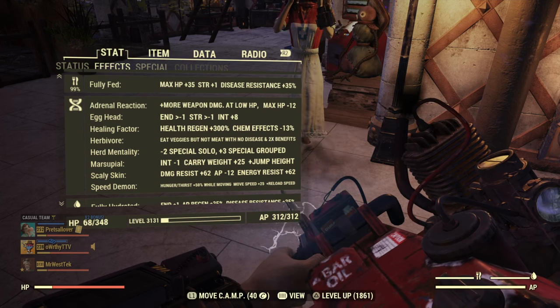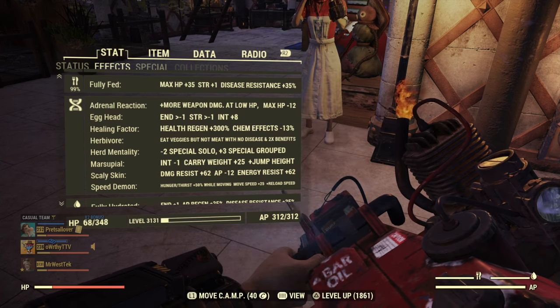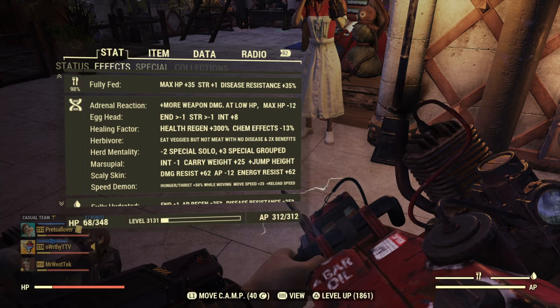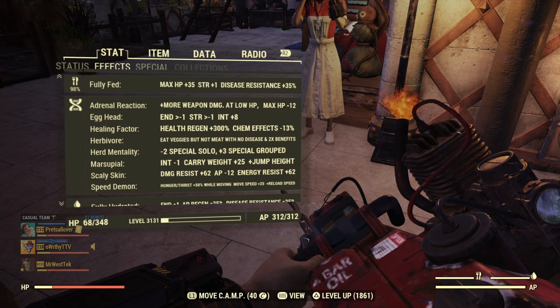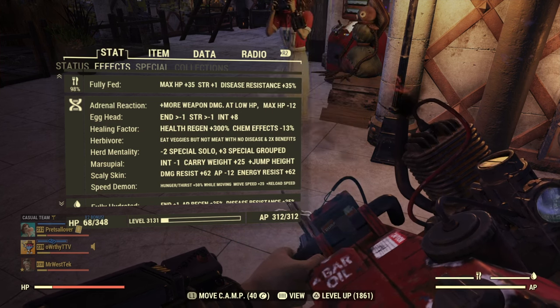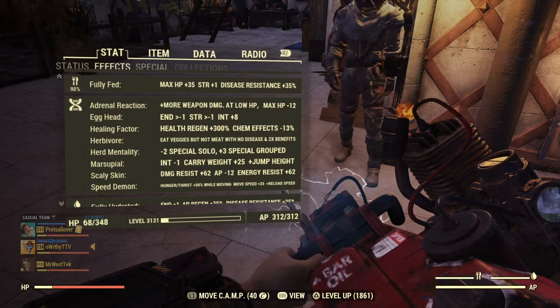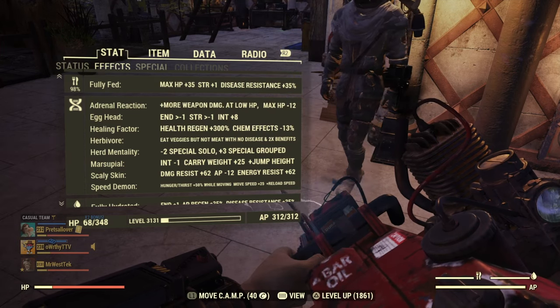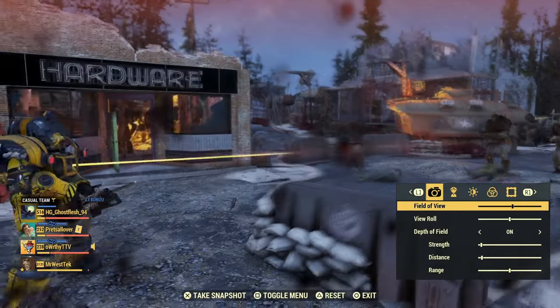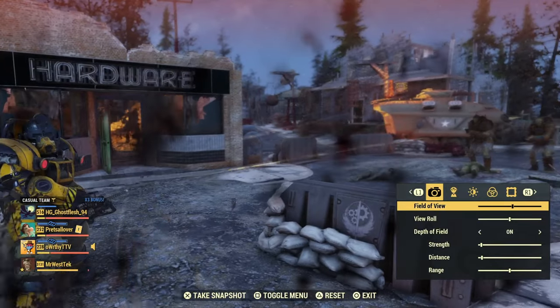For this build I do recommend mutations — specifically Carnivore or Herbivore depending on how much you want to rank up, but definitely one of them. Healing Factor serum, yes — include it with the fast travel glitch. I would also recommend Marsupial and Herd Mentality. Those are just beginner mutations I'd recommend, and I'll leave a link in the description for a beginner guide into mutations if you're not familiar.